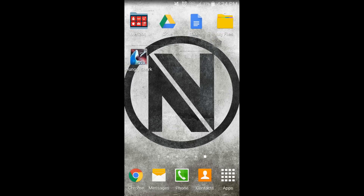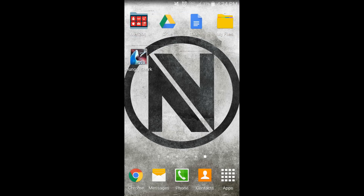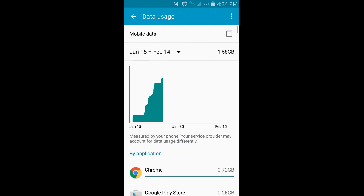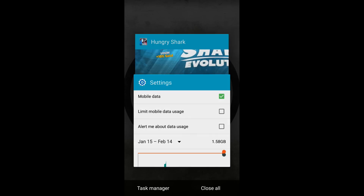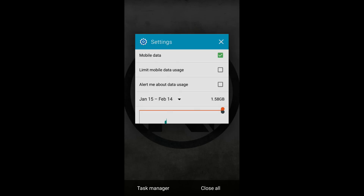So first things first: you'll notice I have my Wi-Fi turned off, and my mobile data turned off as well. I'm gonna go ahead and turn it on for now and then we're gonna go into the app — just close it and then we'll reopen it.